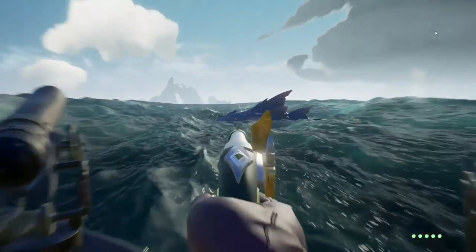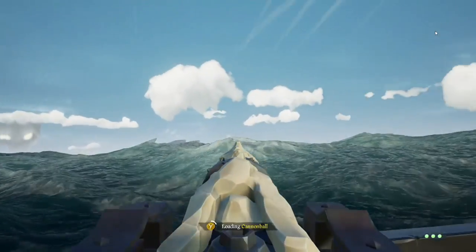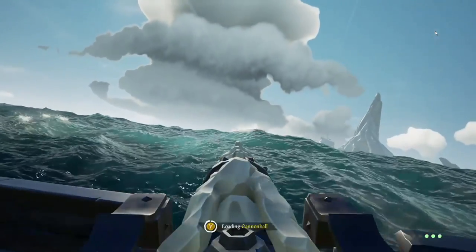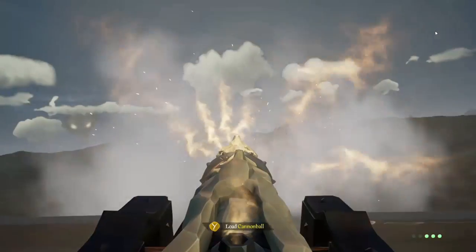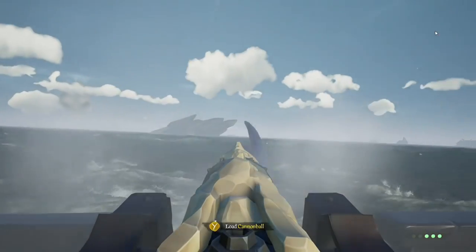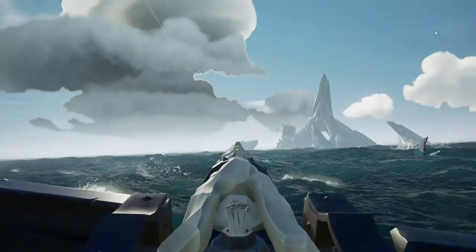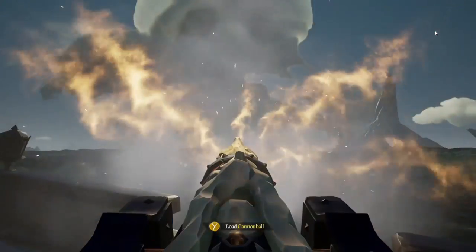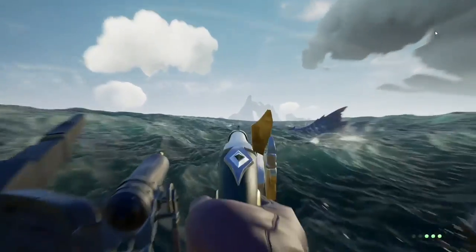The key is to always keep him in your sights so you know where he is around your ship. Just wait for him to come around — make sure the cannons are loaded. There he is. Watch as he comes to you — just keep hitting him and it will stop him from attacking. There he is, keep up the fire, a couple of pistol shots.